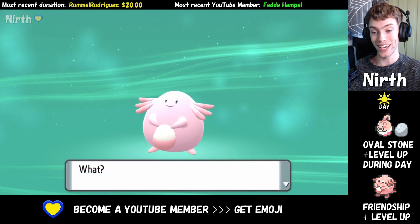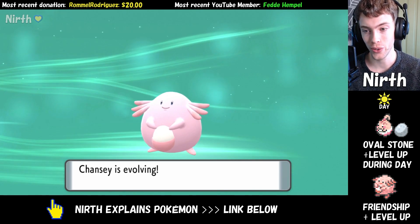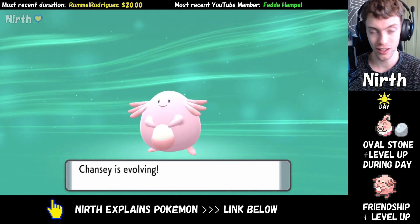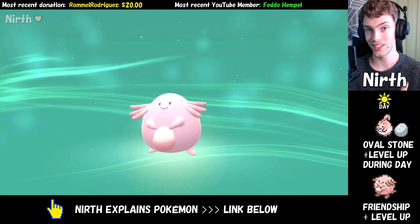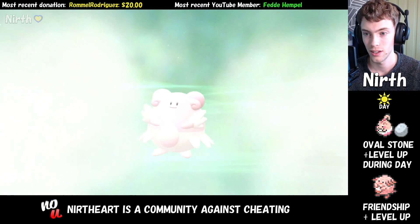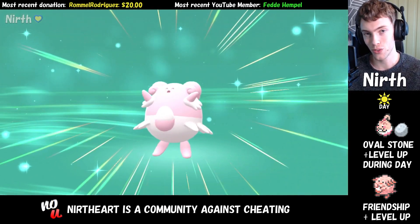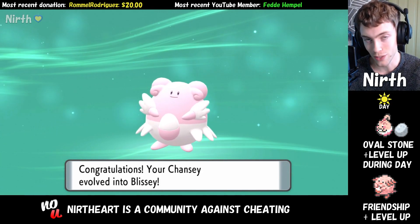I had to level up my Chansey all the way to level 24 — I hatched it as a Happiny at level 1, and now at level 24 it has not fainted a single time. And as you can see, my Chansey evolved into Blissey. Let me know in the comments if you have any issues with this. Thank you for watching.